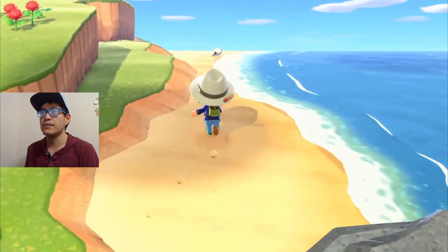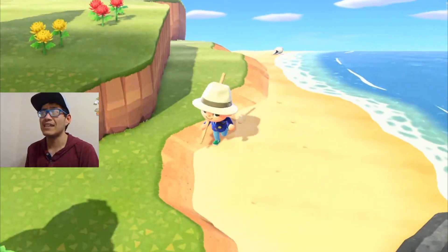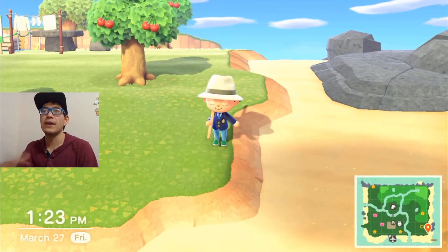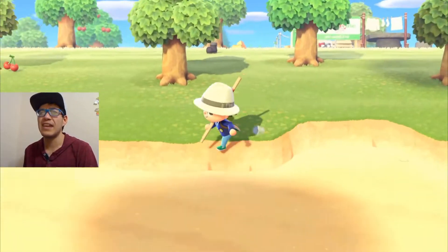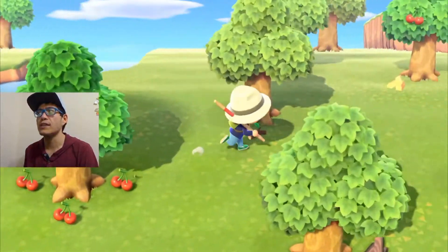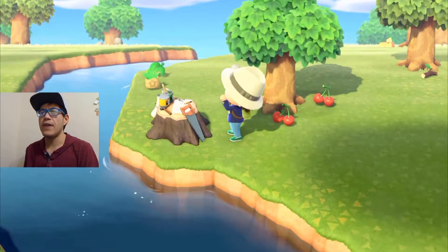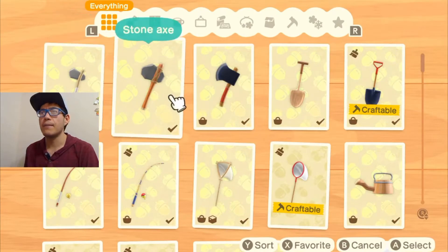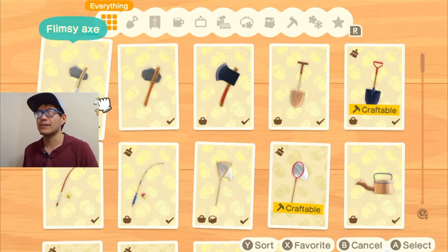The nice thing about the breakable items is your main tools don't break all that often even with regular versions. If they ever feel like they break too often, you can always make stronger ones to last longer. And crafting here is very simple. When I first heard about crafting in the new Animal Crossing I was a little scared it would be too complicated, but it's really straightforward — which makes sense since kids will be playing this game.